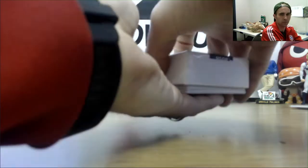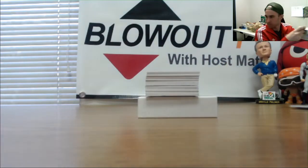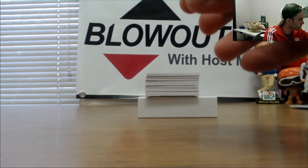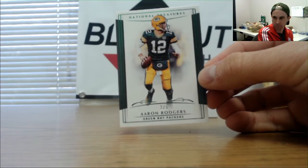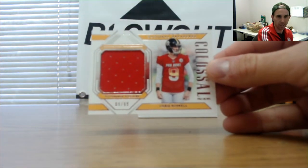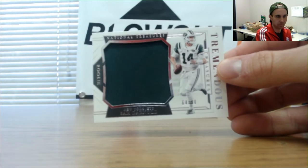Last box — shut the case! Booklet towards the back: Rob Gronkowski numbered 16 of 75 Patriots — goes to 7-7 Racing. Aaron Rodgers 2 of 5 Emerald base — goes to Eric. Steelers Chris Boswell to 99 Pro Bowl Colossal — goes to Blake. Sam Darnold Jumbo jersey to 99 Jets — goes to DPZ.